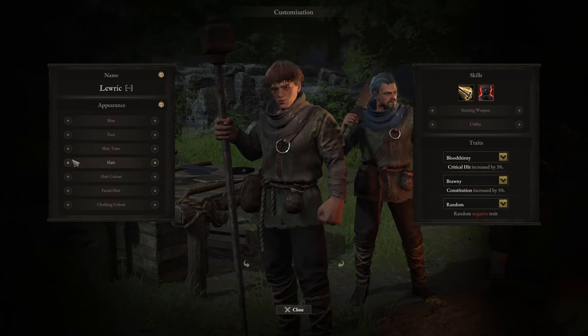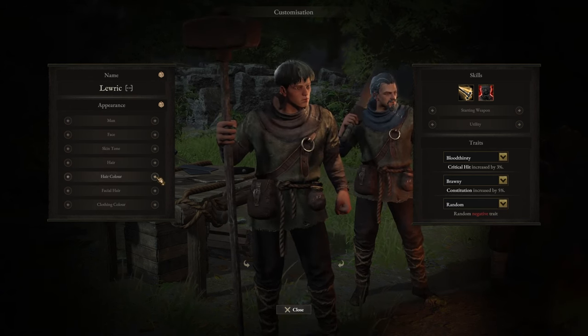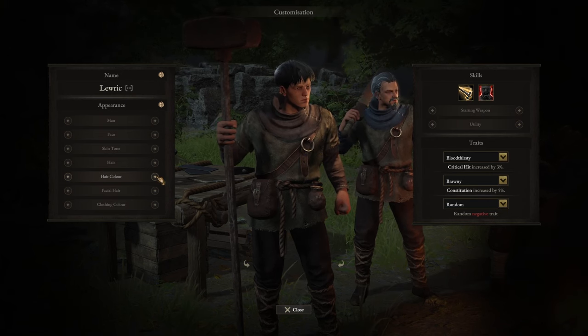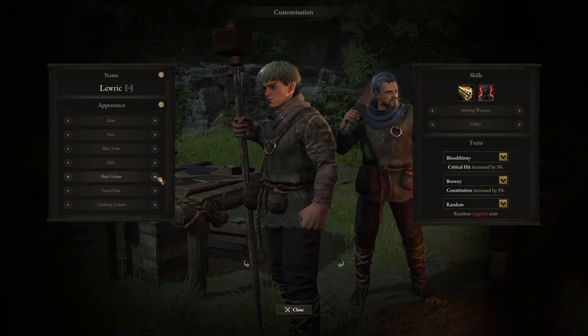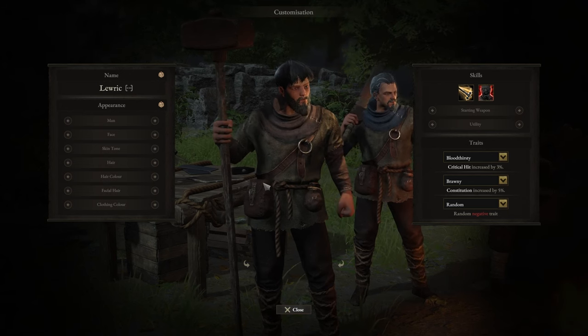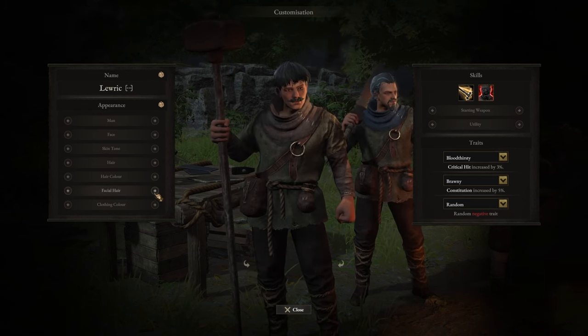Hair color — some decent shades here. You can already tell that we are very much grounded in reality. You are not working with bright colors like pinks, purples, greens, and yellows. These are very much just set-in-stone human hair colors — no dyes involved. Facial hair — some nice options here as well. The fact that there is facial hair to choose from and it's not locked to the face — that's a win.